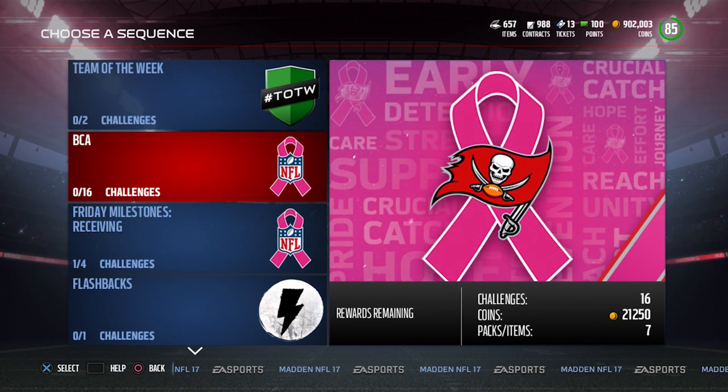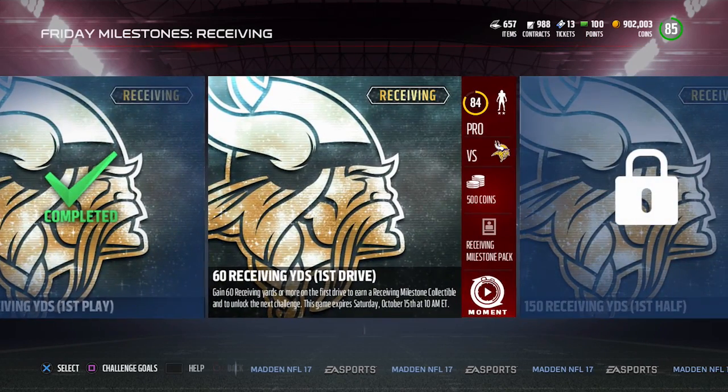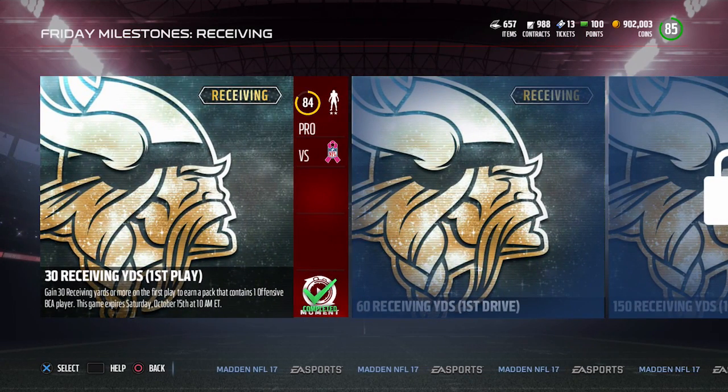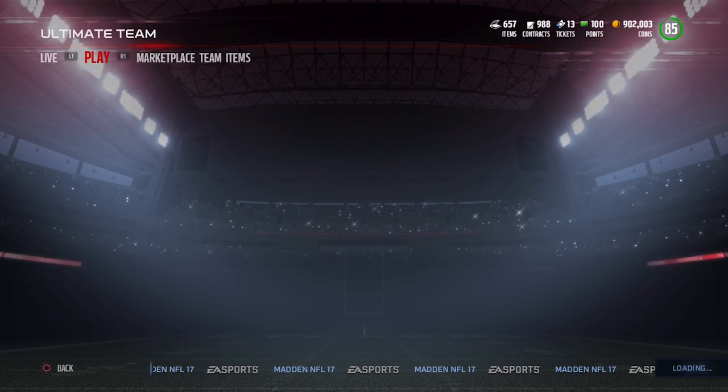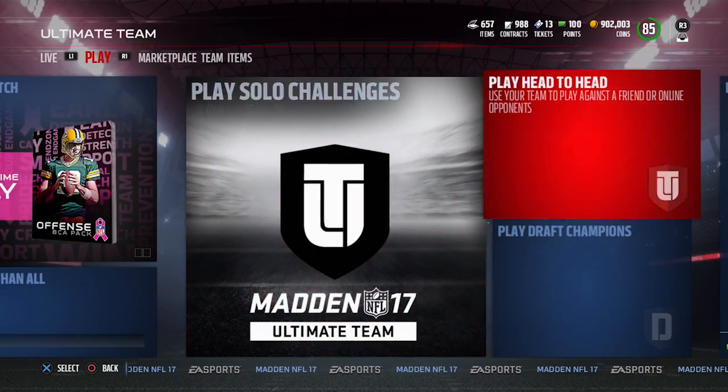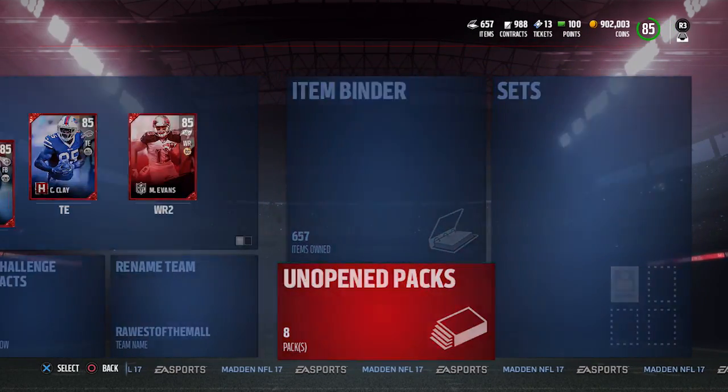There is also a milestone to complete right now, which is very easy — it's just get 30 yards receiving on a single play, which you can do by throwing a Hail Mary or running a screen pass or whatever. It's really not that difficult, and it's only on pro difficulty, so you should be able to complete it quickly. You do get a free offensive BCA player, so that's pretty cool. We'll open up one of those packs here, and you have to appreciate that EA is going out of their way to give us some of this stuff.